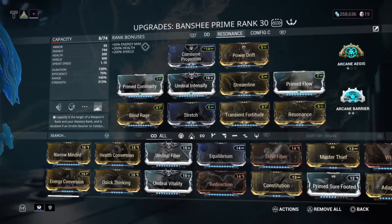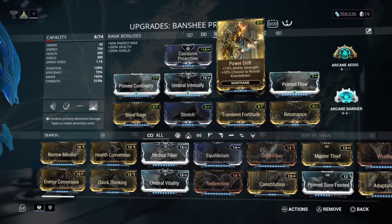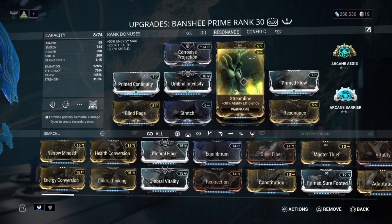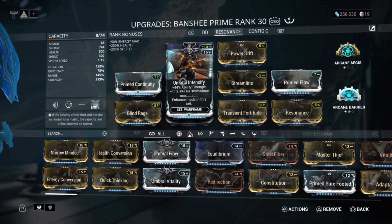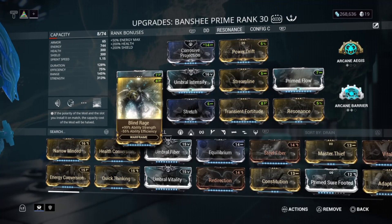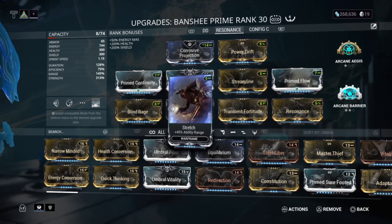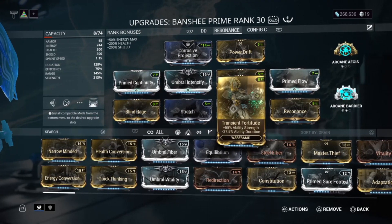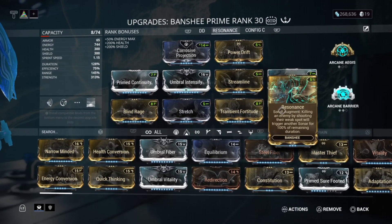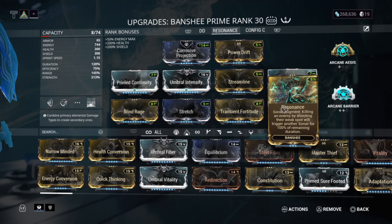My Banshee Prime mod setup is: Coercive Projection, Powder for more ability strength, Streamline, Umbral Intensify for more ability strength, Primed Continuity for better efficiency, Blind Rage, Stretch for range, Transient Fortitude, Primed Flow, and the Resonance augment.